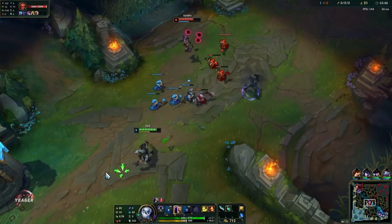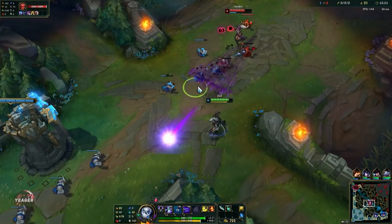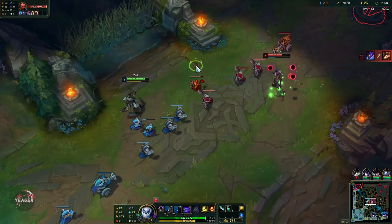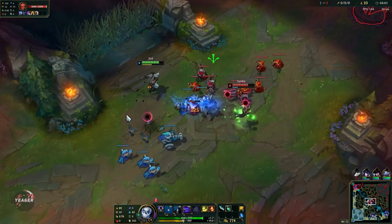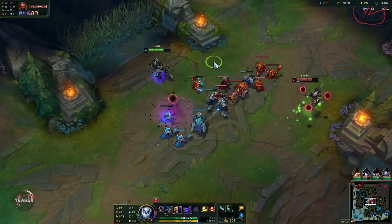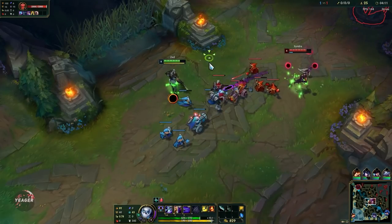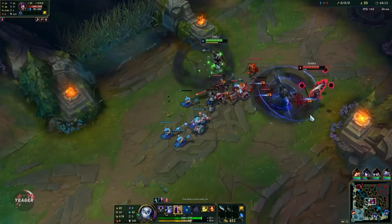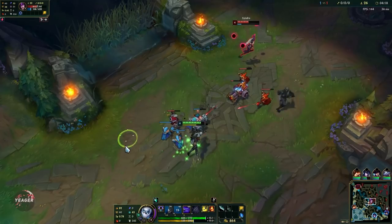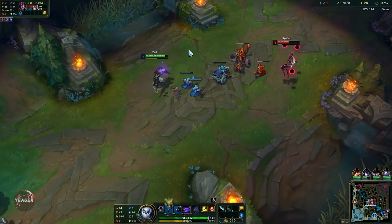This was a pretty good combo but I could have waited one more second because then my Electrocute would have been up, so keep that in mind and try to play around your keystone as well so you get some extra bonus damage off. Syndra is going almost out of mana so that's really good for us because now we can start controlling the lane. If you manage to hit both shurikens then it's going to be really easy for you to win the lane.